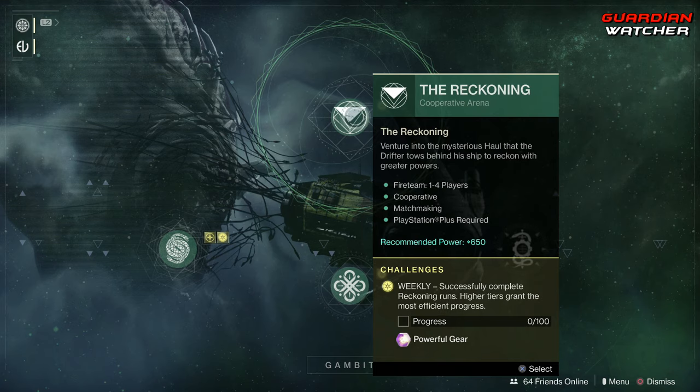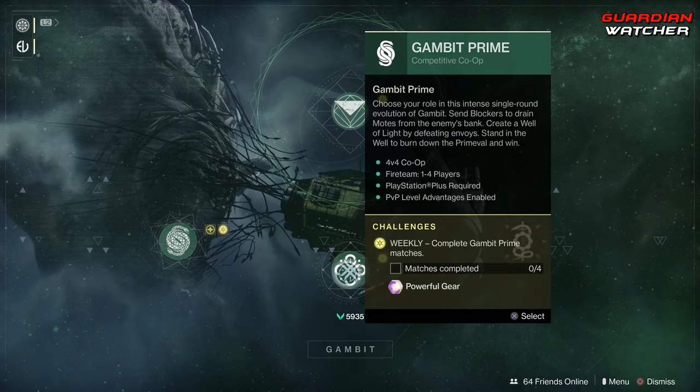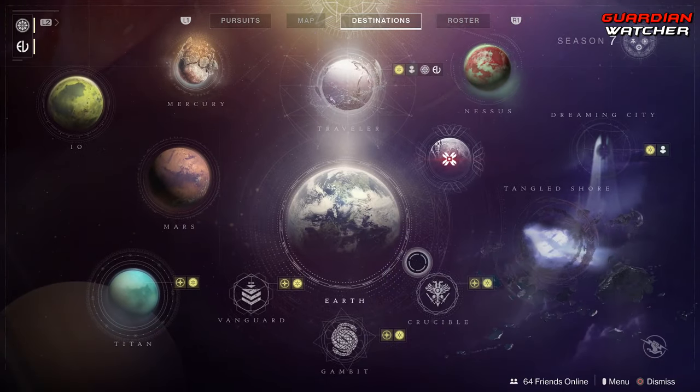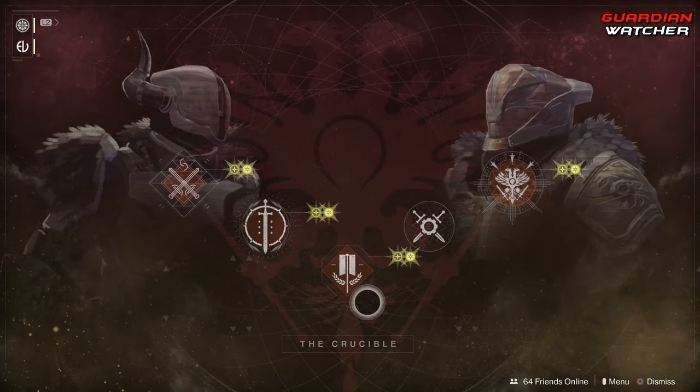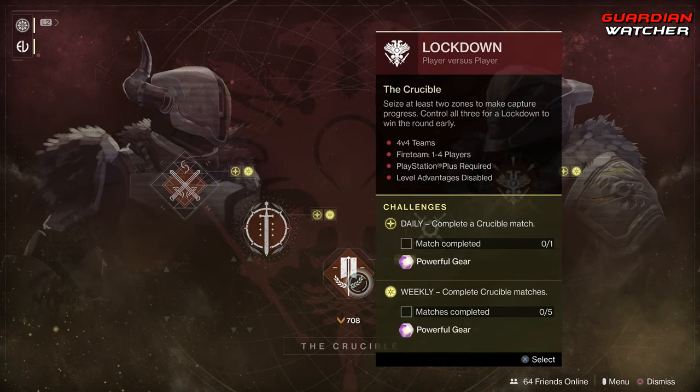Coming down to Gambit, we need to get 100% progress in the Reckoning, as well as complete 3 Gambit matches and 4 Gambit Prime matches. For Crucible, we have Quick Play — we need to complete 5 Crucible matches. The Crucible playlist this week is Locked Down, which is pretty interesting.